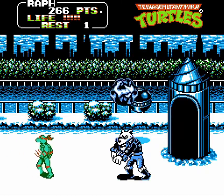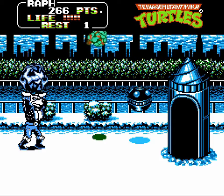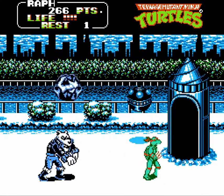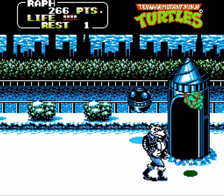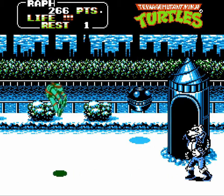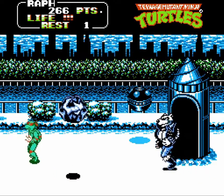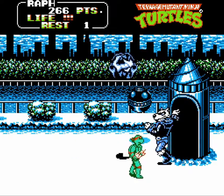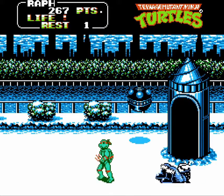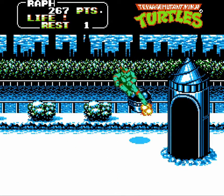The intergalactic bounty hunter Tora protects the weather machine that has turned New York into a winter wonderland. Treat Tora like Bebop — stick and move with jump kicks. Tora's most notable behavior is that he frequently counterattacks by retreating and throwing ice chunks. If you try to jump kick him while he's doing this, an ice chunk could accidentally land on your head. When you know the winning strategies, the bosses become much more manageable.